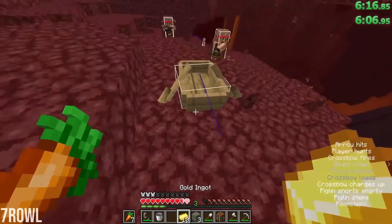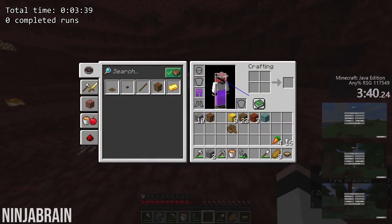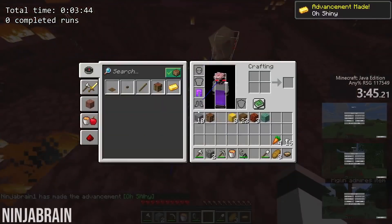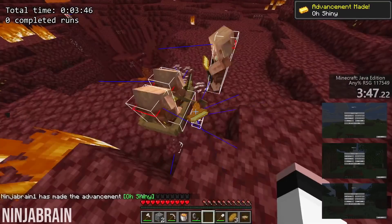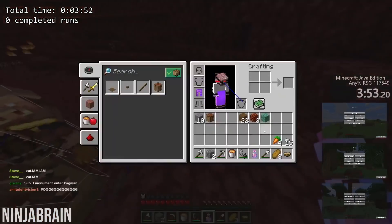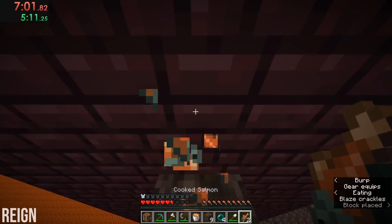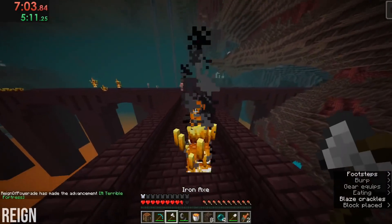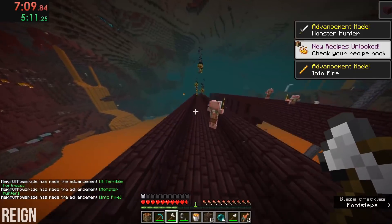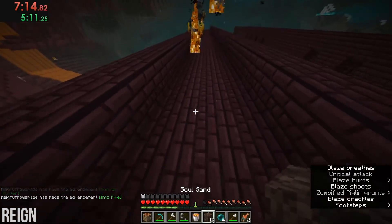All you need to do is find a couple of stray piglins, ideally near a fortress which is where you'll be farming blaze rods. Speedrunners will do something called task overlapping, where they simultaneously work on two goals at the same time, which is obviously faster than doing one after the other. Piglin trading takes a while, especially if you're only trading with two, so standing around waiting would be a huge time loss. Instead, speedrunners will trap two piglins in a boat, feed them gold, and then go farm blazes for rods. Trapping the piglins in a boat is a must, because if you don't, the piglins will despawn or wander off, making this strategy impossible.